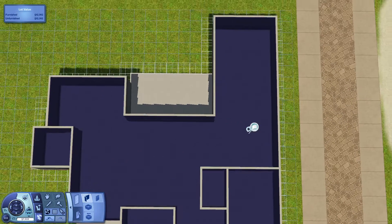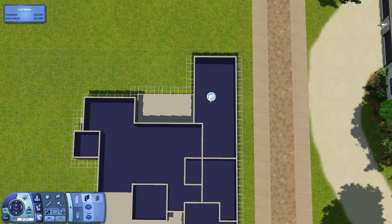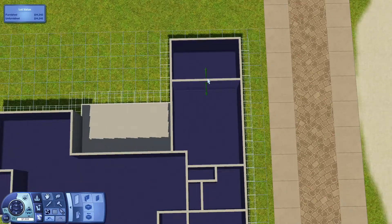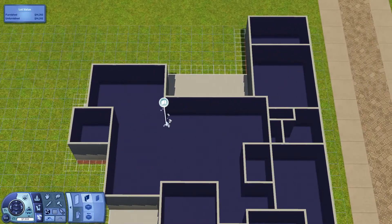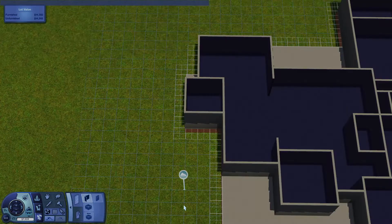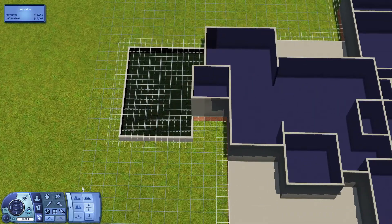This house I built for my sim Lindy in my Disney Legacy challenge. This is her house - it is a three bedroom, two bathroom house. There is a nursery, an office, a garage, a laundry room, a pool, and a garden. I actually quite like how this house turned out. I did spend two and a half hours on it, and I feel like it's kind of a small house for me to have spent that much time on it.